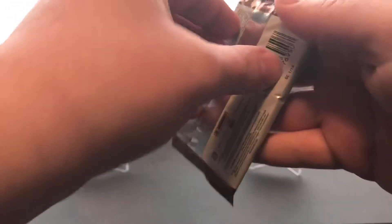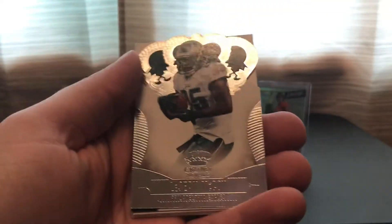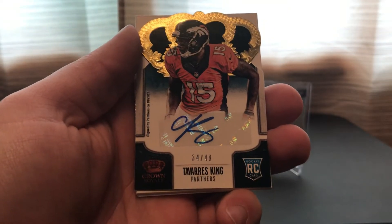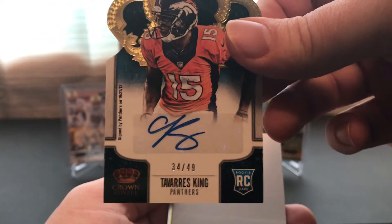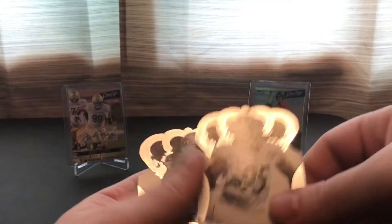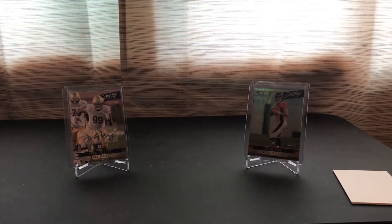Next one — 2013 Crown Royal. This also has a hit in it. It's actually the first time I've ever opened a 2013 Crown Royal, never opened a box of this in my life. Base here is LeSean McCoy. Autograph is Varius King, numbered out of 49 — at least it's a short print. Got a John Bostic rookie numbered out of 99. Other base: Javarius Jones and Charles Woodson. That was different for me.